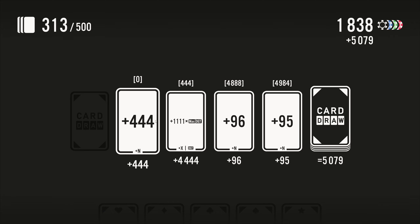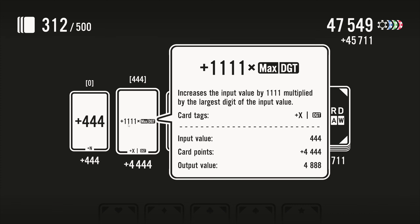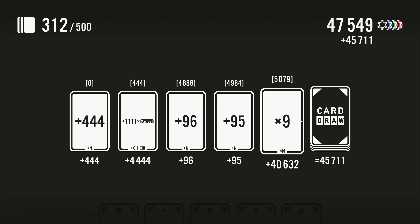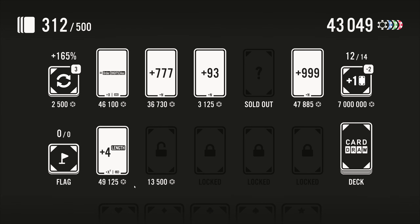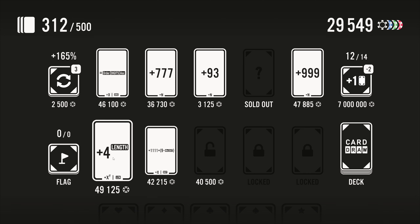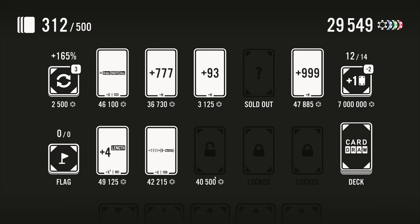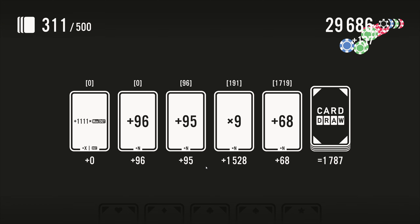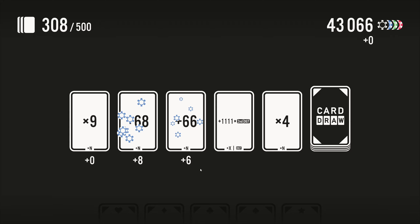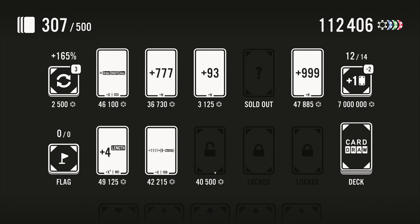Then let's unlock some more shop stuff. So this is 444, this is plus 1111 times four, so plus 44444. Plus 96, plus 95, then times that all by nine — so we can buy this, we can buy that. Plus four to the power of the length — that sounds great for us. Let's get another shop slot or two. What was it, 45,000? 40,500, okay.